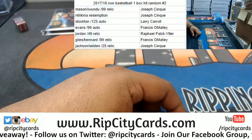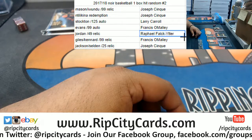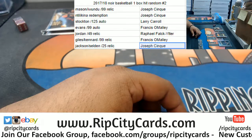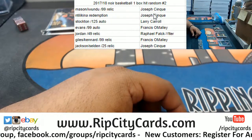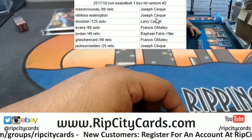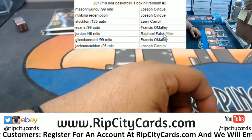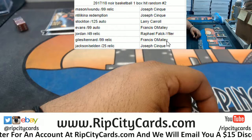Boom! Alright, so Joseph gets a relic, Rafael a relic, O'Malley a relic, and Sinkey a relic, Joseph as well. So that's the result: Joseph gets the Iwundu Mason to 99 relic and Ntilikina redemption RPA. Larry gets the Stockton to 125 autograph - nice one Larry! Francis gets the Evans RPA to 99. Rafael the Jordan relic to 49. Francis the Giles/Canard relic, and Joseph the Jackson/Selden relic.